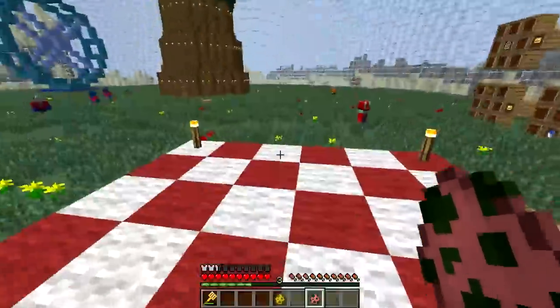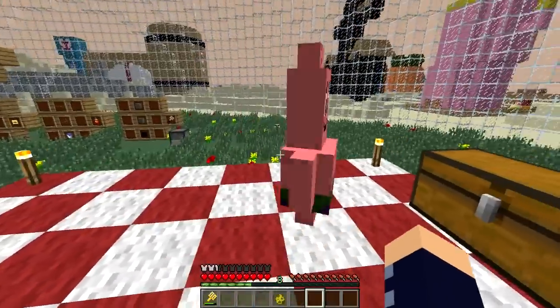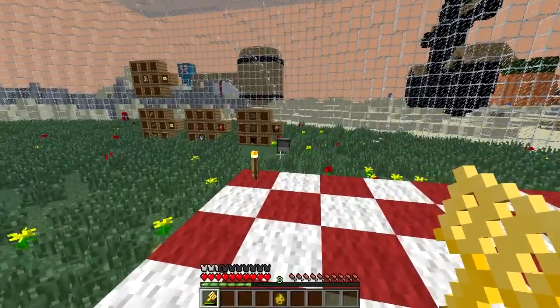Now Patrick — we gotta do the countdown to number one, SpongeBob. Patrick's legs don't even move. He looks so derpy. What do we get if we kill him? We get a bowl if we kill Patrick.